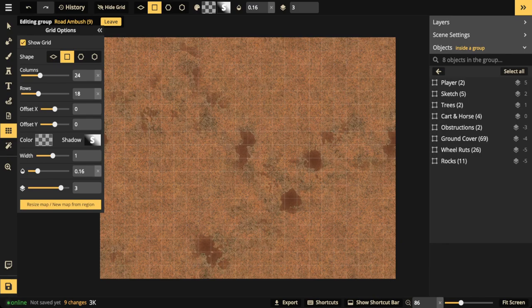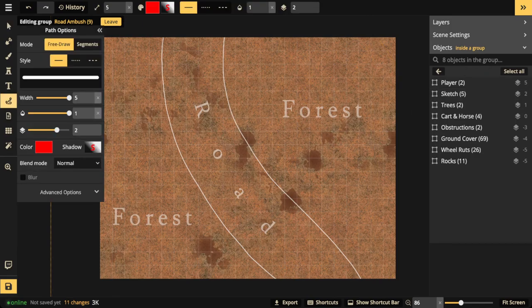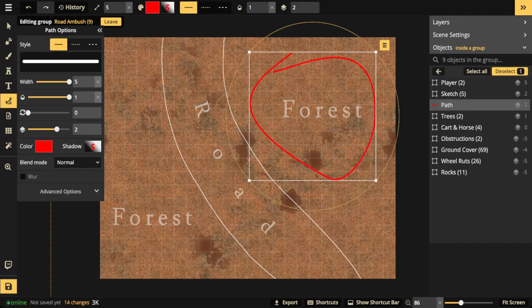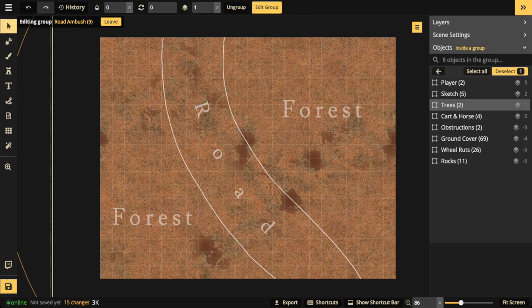Turn that grid back on — the grid is going to tell me the width of the road and how much forest I have. Always start with a sketch once you've determined scale. You can see the road here is about 25 feet wide, and the rest of the area outside the road is going to be all forest. Whenever you start to populate a map, you always begin with the largest stamps first — in a forest road, that's probably the trees.